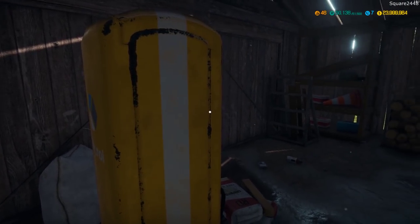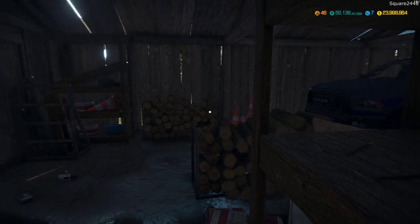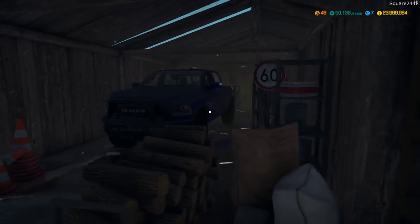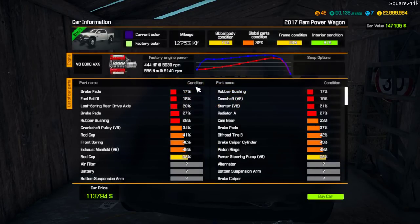We have made it here to our first barn. Let's take a walk through and see if there are any trucks or vehicles that we can restore and rebuild. Take a look at it, guys — it's a RAM crew cab. Let's click on it and take a quick look. The current color is kind of dark blue, with 12,000 kilometers on it.